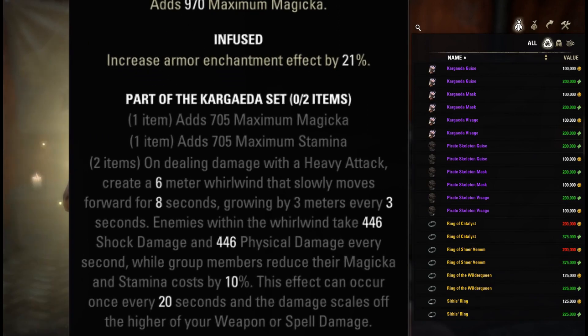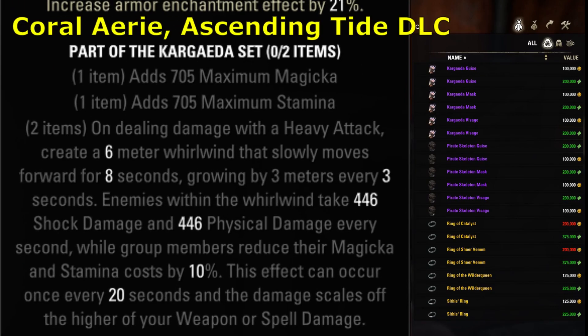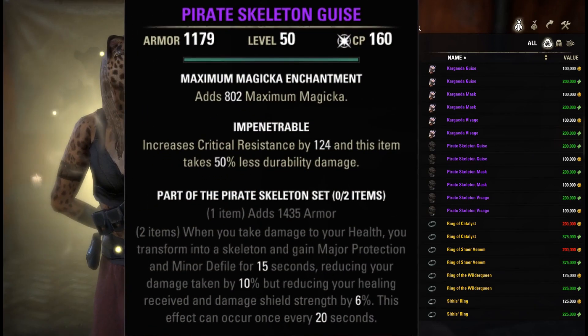We have Shoulders of Kargaeda. This set tries to do everything and as a result it is weak in every aspect. The effect is split between damage and sustain, rocked by heavy attack. There is a group benefit but you have to keep group members in a slow moving AoE. The same goes for enemies — 40% uptime at best.